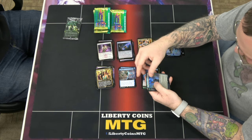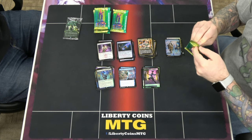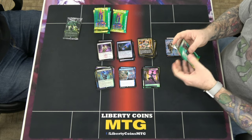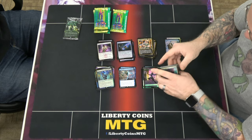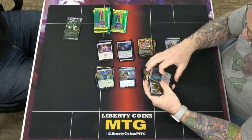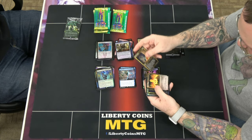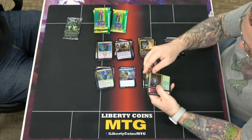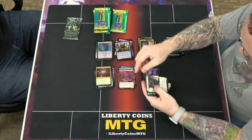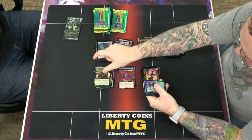There's a foil showcase — I think that is Jada. Why don't they put the tear strip on these ones? Having fetch lands in foil would be pretty good for me. This is a Brokers Charm, a foil Maestros Charm. There's the Jund tri-land in foil, Extraction Specialist, Evelyn — I think somebody was looking for that — and Fight Rigging.